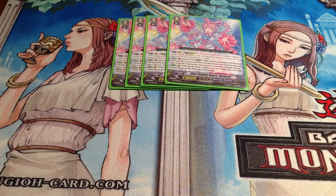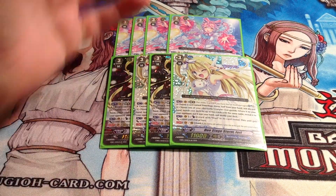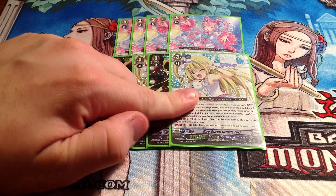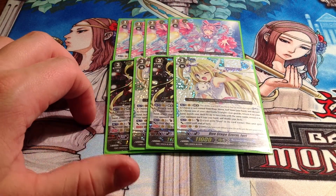I'm going to run 4 of Victoria and 4 of Duo Stage Storm. She's a Persona Blast, and she can search for a card on your Rare Guard. So when you Legion and you have her on your Rare Guard, you can return her and then search for an additional copy of Stage Storm, so that you're already set up for your next turn of Persona Blast.